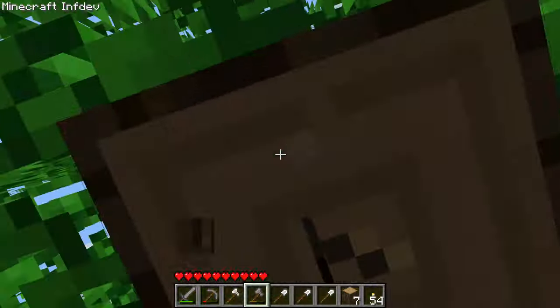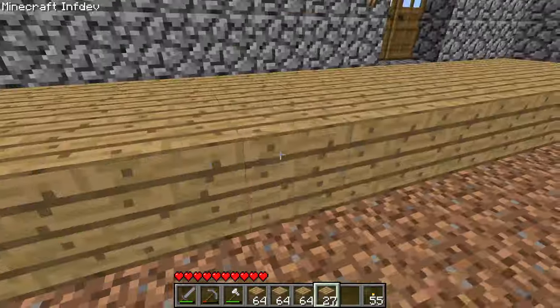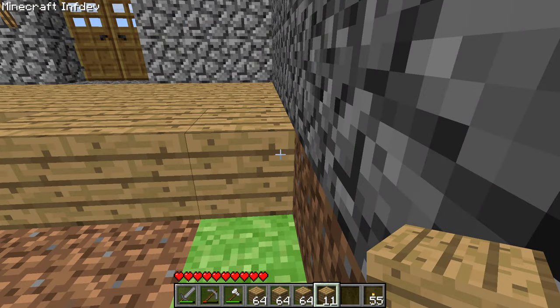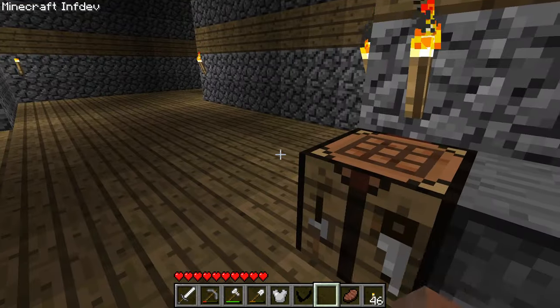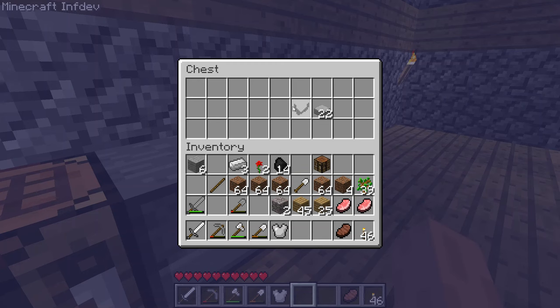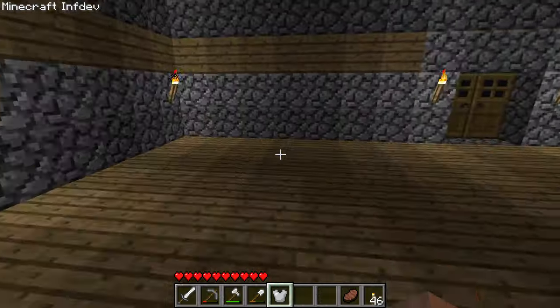I gathered some more wood as I wanted to add a wooden floor to the castle. I dug out all of the grass and plonked the wood in, and at this point I started to feel the castle was coming on very well — almost completed now. I used some of my spare iron to craft myself a chestplate, for if I ran into any aggressive mobs. And I made this thing — I have no idea what it is, or its purpose, or how to use it. I just discovered it and made it.